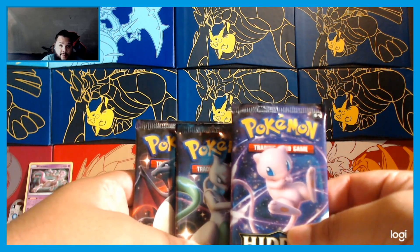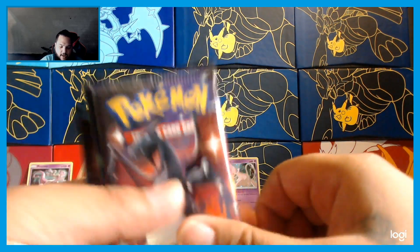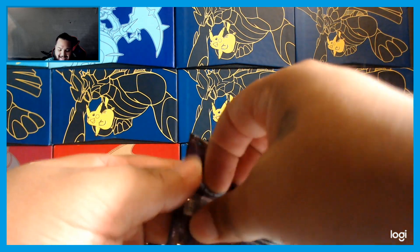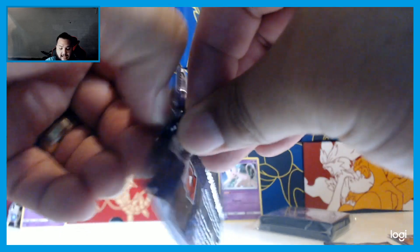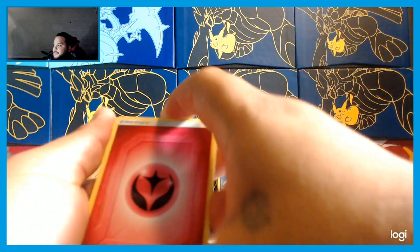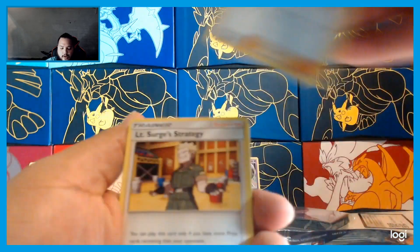On the Mewtwo side we have the Mewtwo pack art, Mew pack art, shiny Mew, and shiny Charizard. Oh wait, we got two shiny Charizards — Mewtwo and another shiny Charizard. So we're trying to get as much as we can. Let's open these packs up! There are a lot of great cards in this set, so hopefully we can pull something very good. I'm going to hide the cards to surprise you guys.